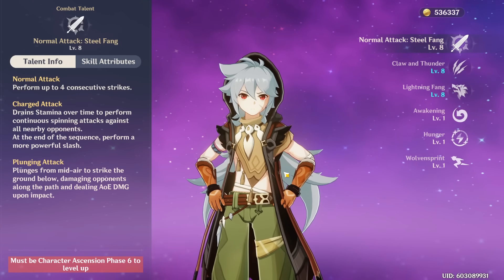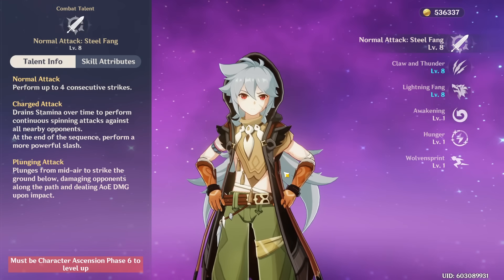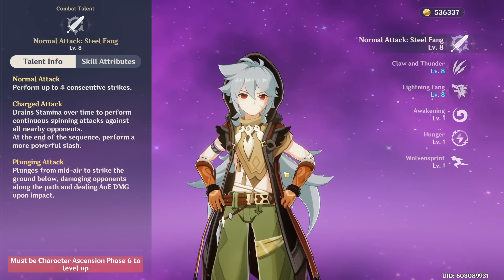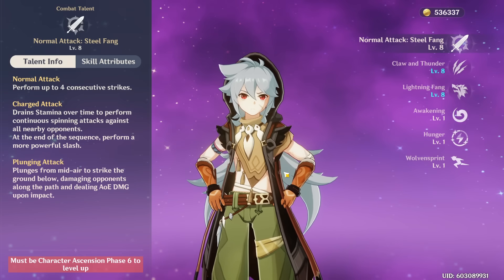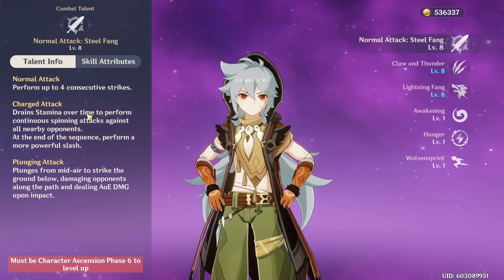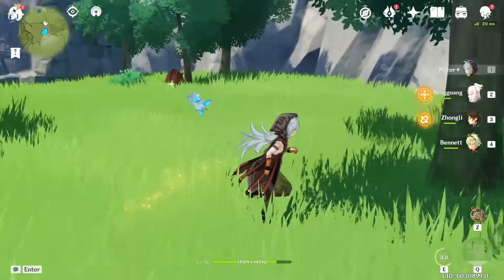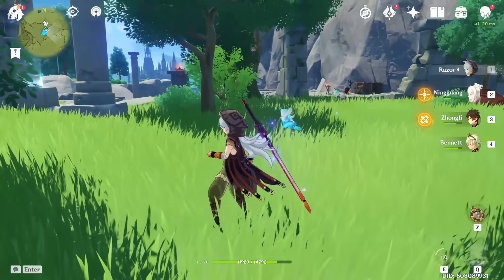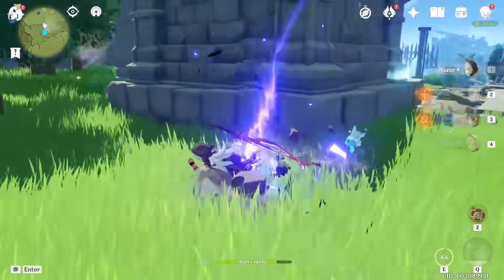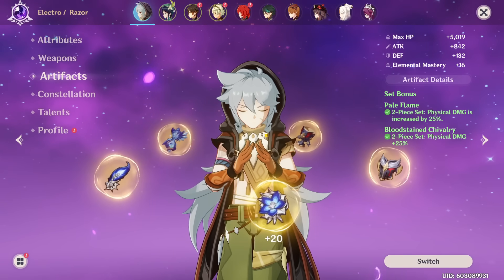Razor's optimal combo for normal attack strings is usually three or four hits depending. If you're not in your burst, three attacks is recommended — normal attack, normal attack, normal attack, then reset — because the fourth takes quite a while. When you are in your burst Lightning Fang, since you gain attack speed, you can do all four and it's usually optimal as long as you animation cancel the last hit. Your E also has that same long downtime so you can dash cancel it too.